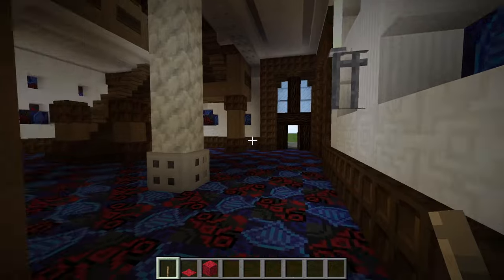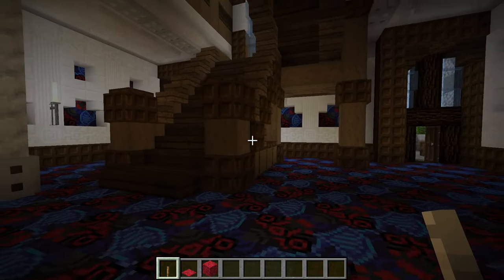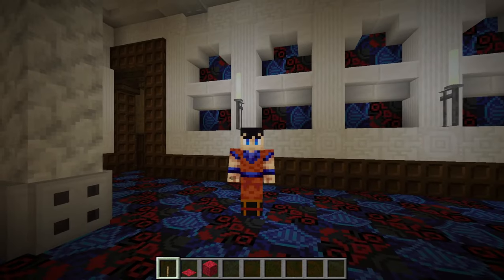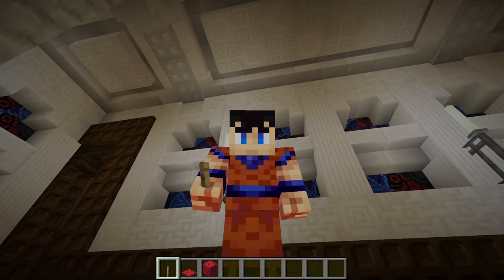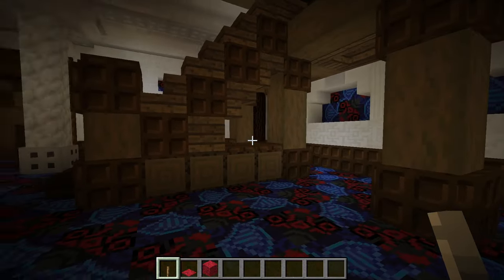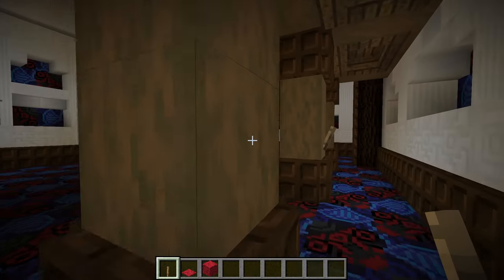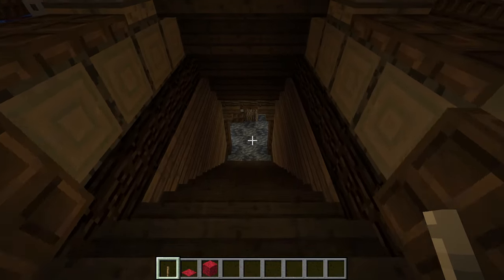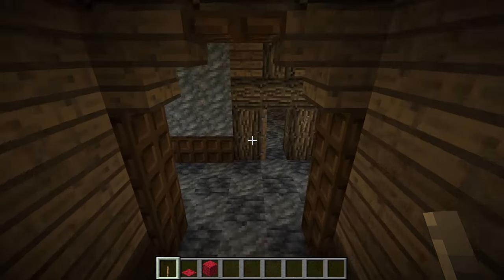All right, so that's everything on the first floor. As I said, this entire first part is going to be the tour, because we have a lot to take a look at. I did make a change for the access for the ground level down here. So let's go down here and take a look at what we've got.